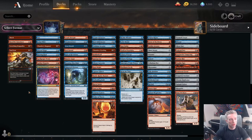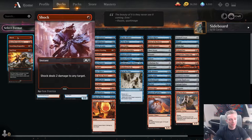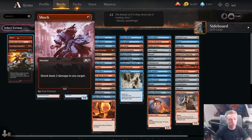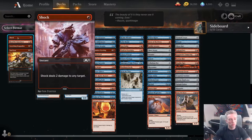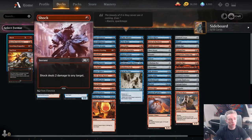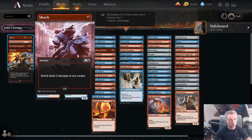Starting with the column on the left — first we have Shock. Shock is an excellent removal spell in this format. There are a lot of things with 2 toughness that you want to be killing, so it's very, very good. It only costs 1 mana, it has synergies with all of our prowess creatures, and you're going to want to be drafting it very highly. First pickable card easily.